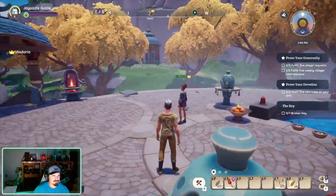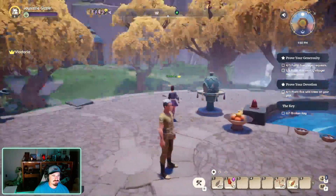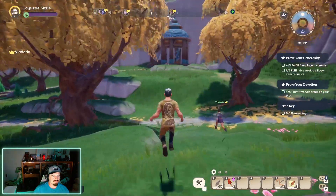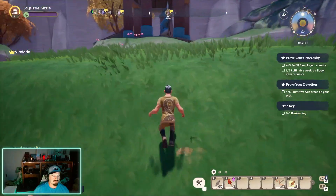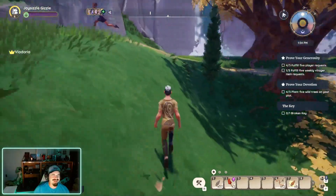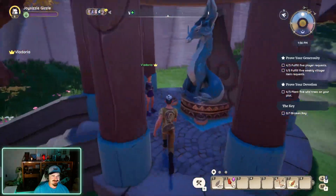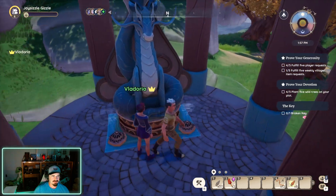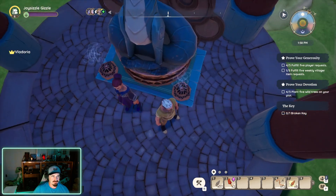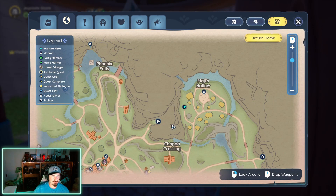Alright, start off with shrine number one which is actually right here — the easiest one. You just come up to it, walk up the hill, press F and it'll light. We've already done them but you'll press F and they light. That's number one, right here on the map — literally right to the left of Magi's Hollow.